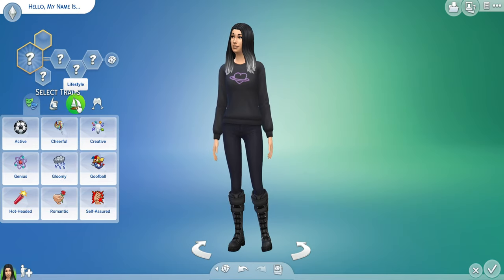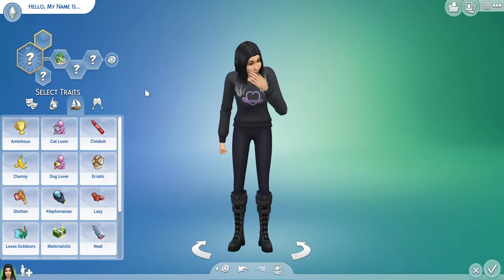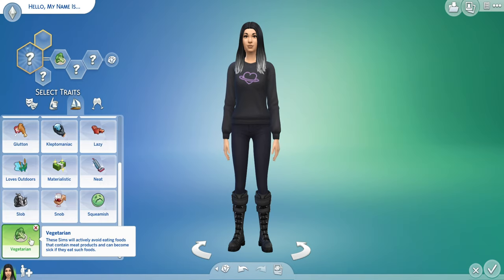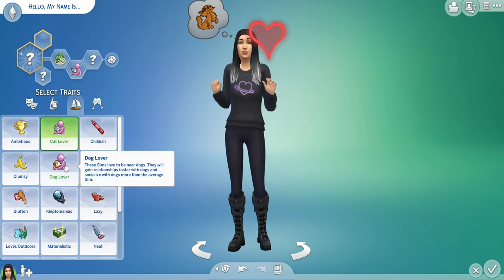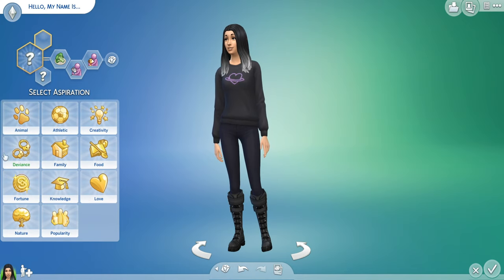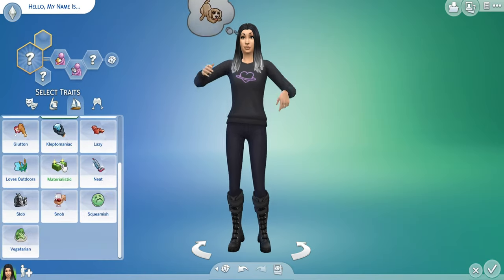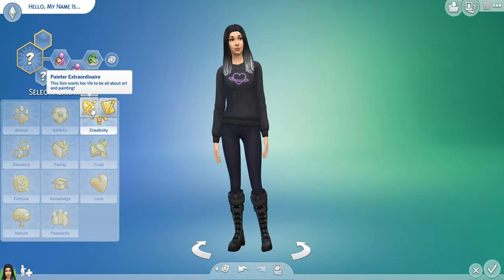We're definitely going to put up some challenges for this rags-to-riches thing. She's gonna be vegetarian, which is very hard for me because I've never had a vegetarian sim — that trait was exclusive to City Living only. Cat lover, dog lover — let's give her actually both dog and cat lover. For her aspiration, you can't randomize the aspirations sadly. She's lazy but family oriented — dog lover, cat lover, and vegetarian.